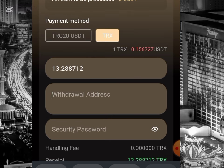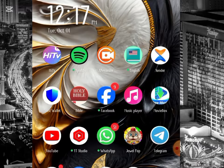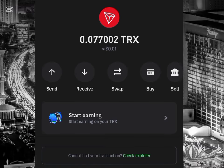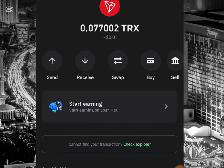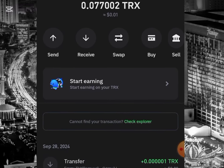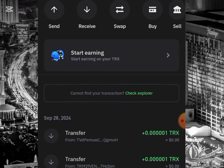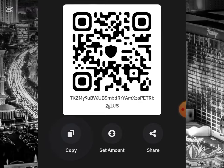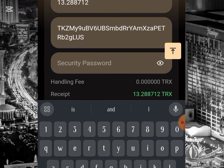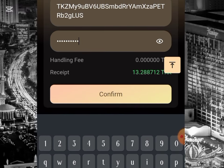For the withdrawal address, I have to go to my Trust Wallet account and copy my TRC-20 TRX address. If you watch closely, my TRX balance over there is 0.077002 TRX. Once I'm done making the withdrawal, my balance will be increased. I'll copy the address for TRX, come back to the platform, paste it, put in the password, and confirm the withdrawal.